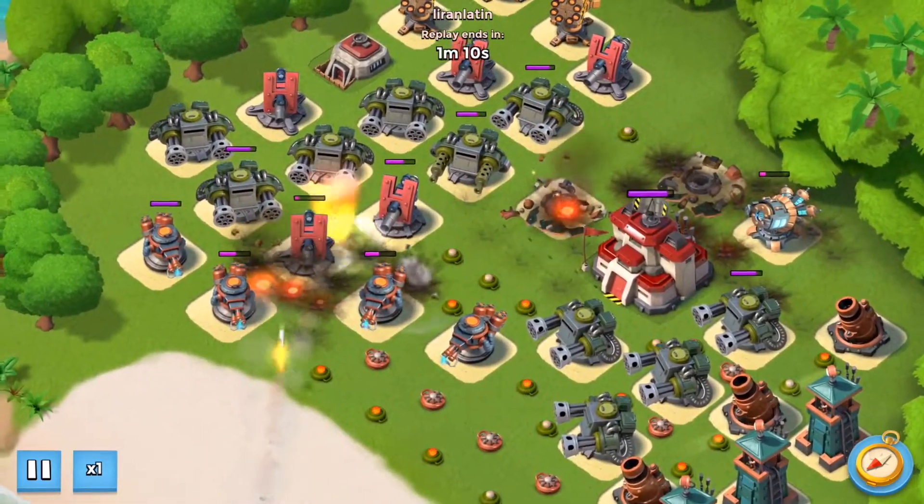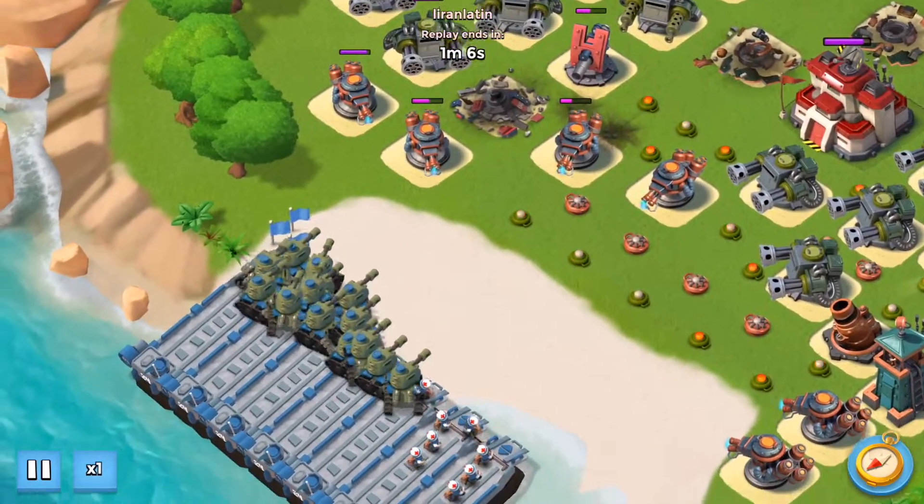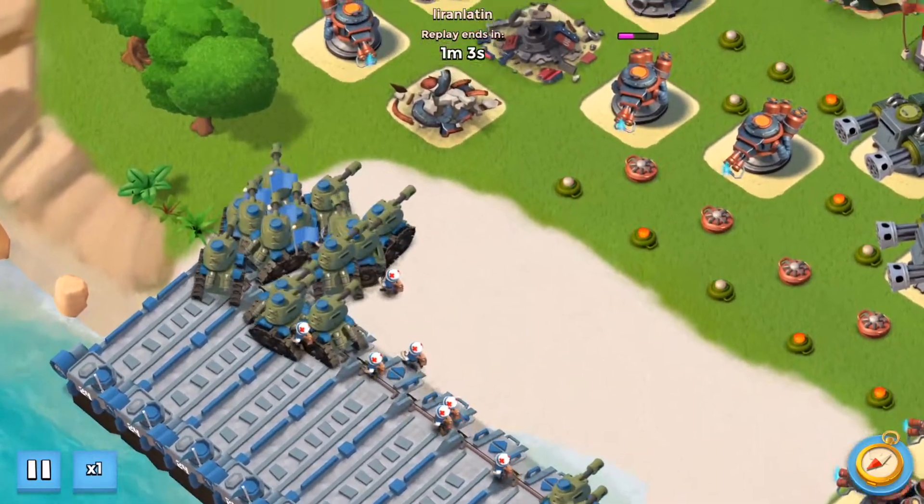All you have to do is just barrage those boom cannons and shock launcher. If you have more energy, you can artillery and finish the remaining shock launcher.